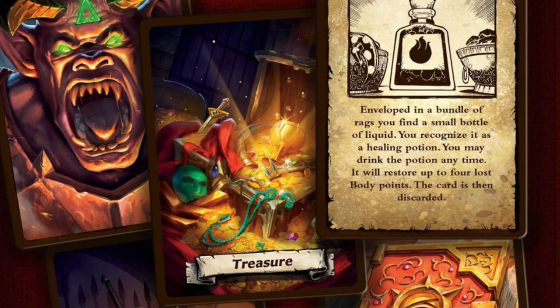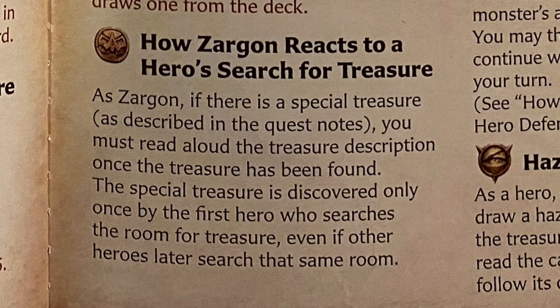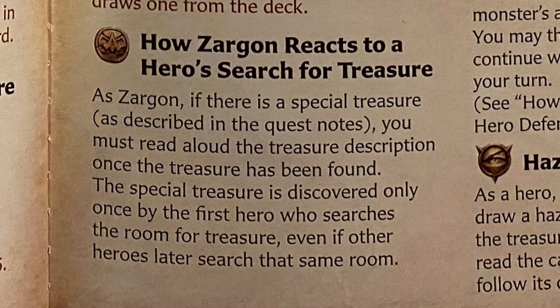So you can actually search in every room for a treasure. If there is a specific treasure, it will be revealed — such as a chest. If not, you will be drawing a treasure card. As Sargon, if there is a special treasure as described in the quest notes, you must read out loud the treasure description. The specific treasure is discovered only once — by the first hero who searches the room for treasure, even if other heroes later search that same room.